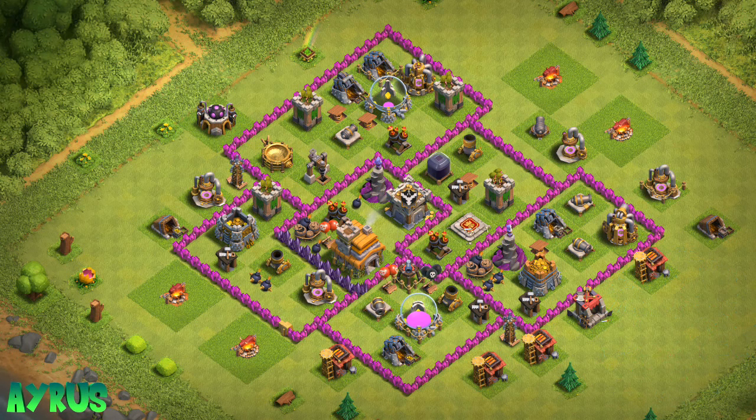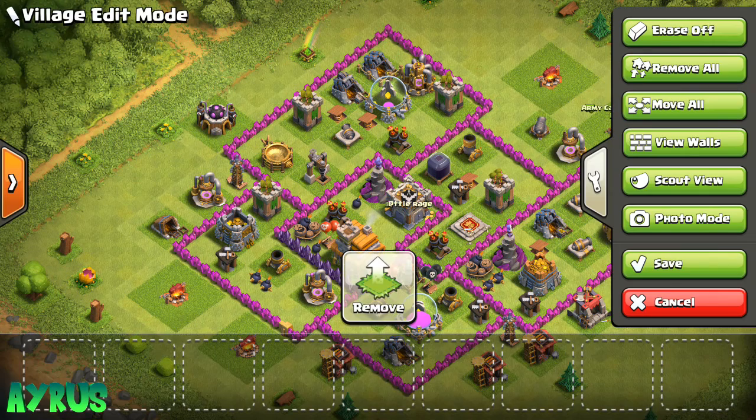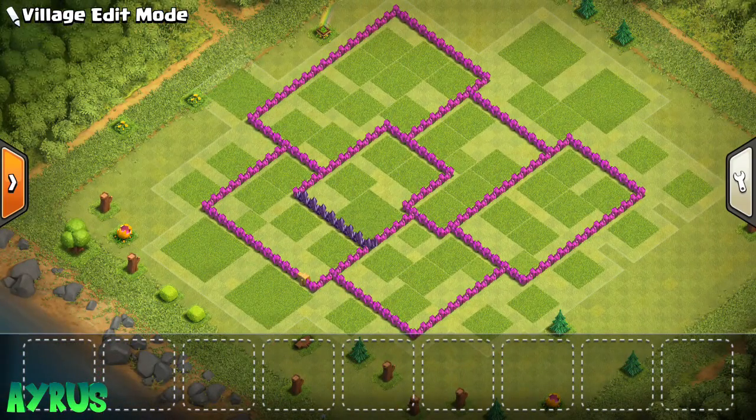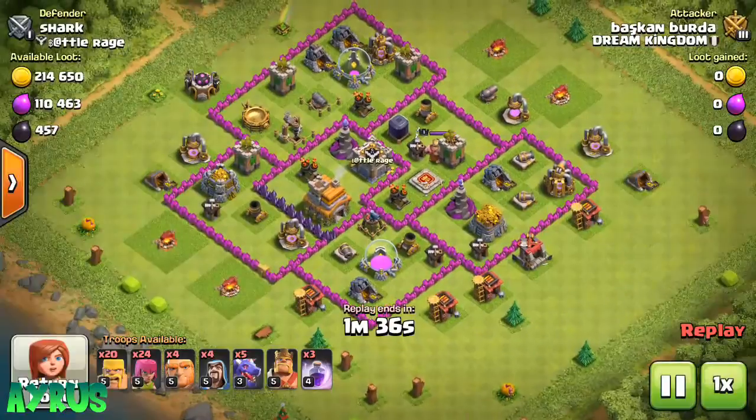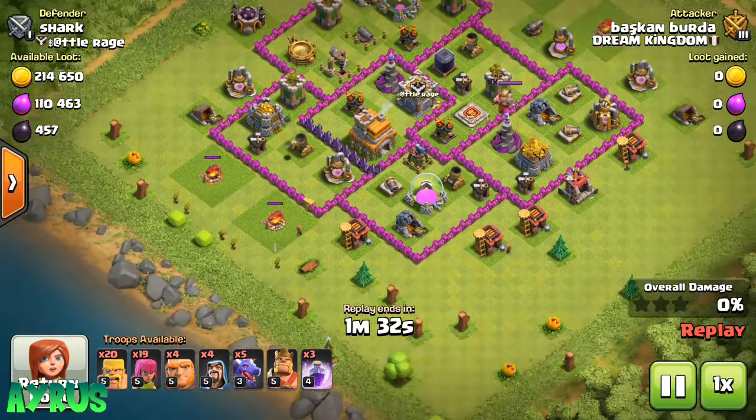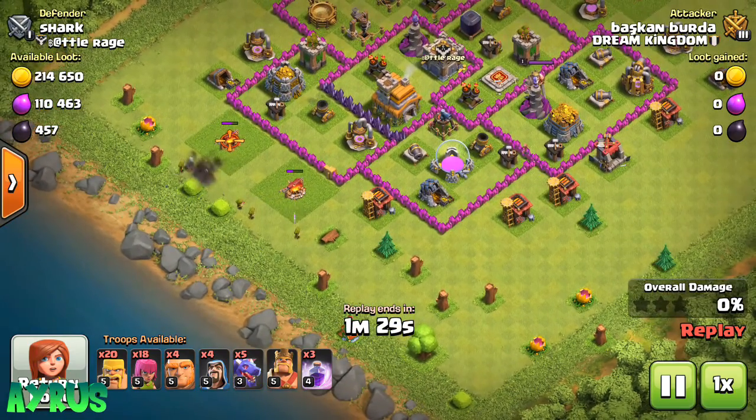Let me go in for some replays. Go ahead and copy this, and here is the view of the walls if you just wanted to copy out the layout. Here are the replays. Up first, this guy Giant Gepards is coming with Dragons. I don't know what this strategy will end up as, and he has some Wizards as well.